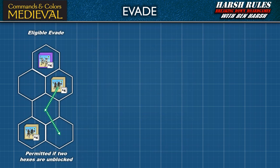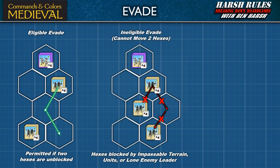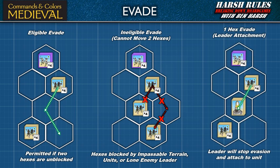In Commands and Colors Medieval, a unit may not evade if it cannot move two hexes back towards its side of the board. Typically, this means the hexes are occupied by impassable terrain, units regardless of friend or foe, or a lone enemy leader. Terrain that is not impassable has no effect on evade moves; an evading unit may move onto or through a forest or a fordable river without stopping. Also, if the first hex a unit evades onto includes a lone friendly leader, the evading unit stops in that hex and the leader is attached to the unit — in this case, a one-hex evade move will count as a legal evade.